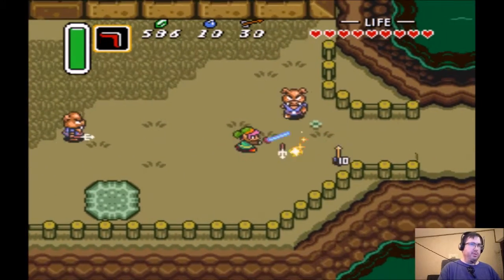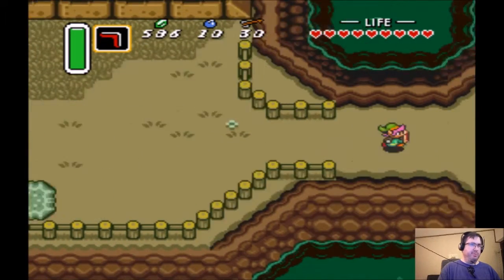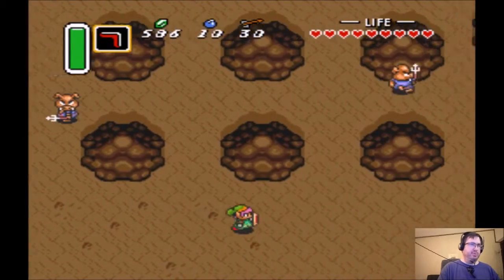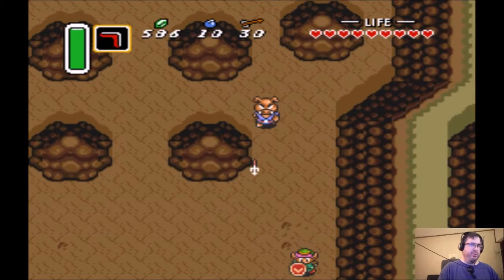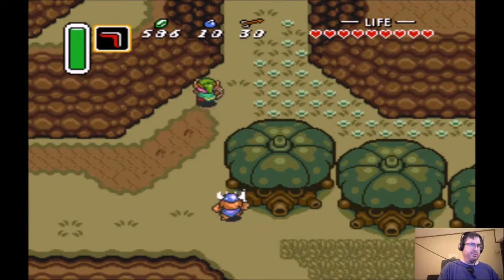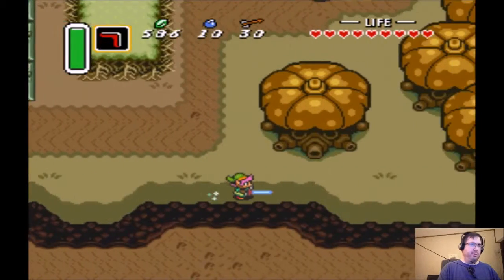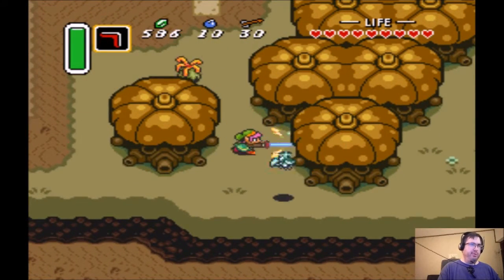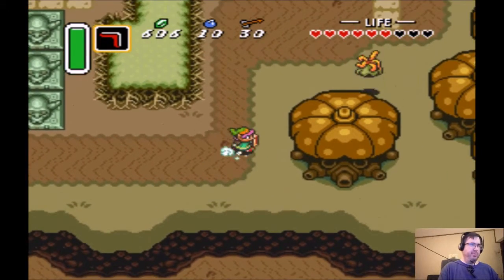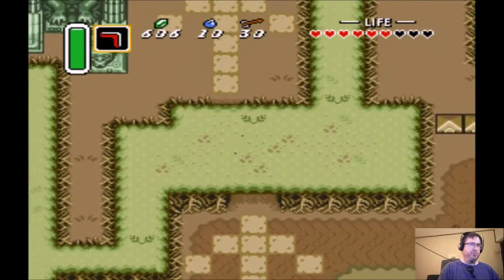These guys look kind of like walking piranha plants there. If you freeze them and smash them with an item we're going to get in the next dungeon, they tend to give you magic containers usually — not always, but as long as you have fairies. When you go to this dungeon, the first one in the Dark World, you need to have at least 110, maybe 120 rupees. If you don't, you won't be able to get in — it's required.